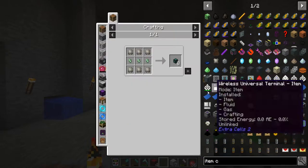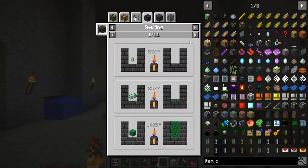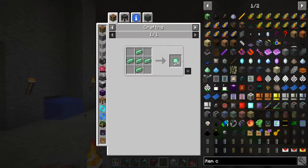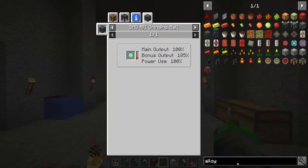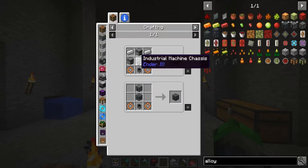So we're also going to need to make item conduits — can we make these yet? We can't. Hmm, how are we supposed to make these without... is that Ender IO? Yeah, Ender IO is in this, but we can't use an alloy smelter — that's weird. Whoa, what is that? Enhanced alloy smelter — dang, that's pretty cool! Oh man, so alloy smelter...